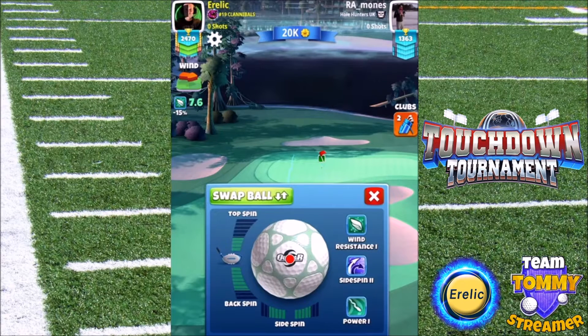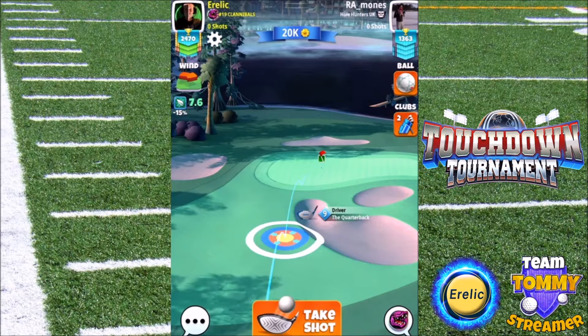I set up with my blue ring, just dipping into the right bunker. My level 9 QB is at minimum distance and I adjust for 20% downhill elevation, apply 5 backspin and max rightspin, and aim the ball guide directly in the hole.